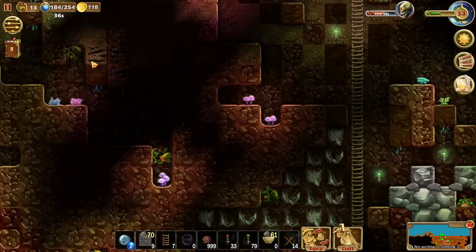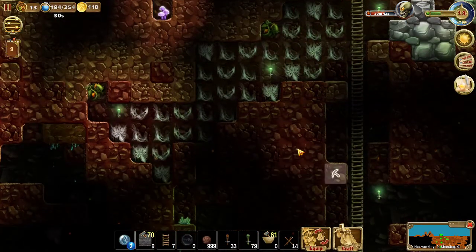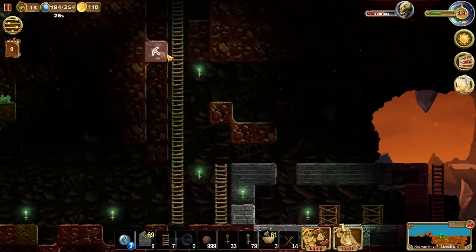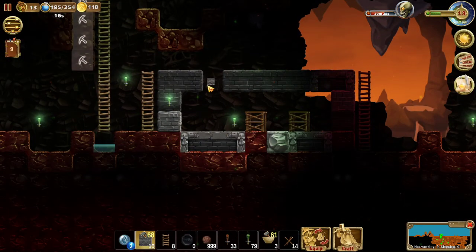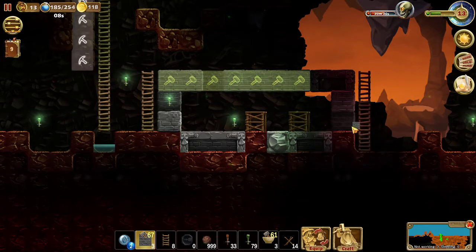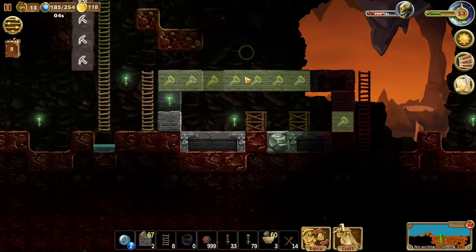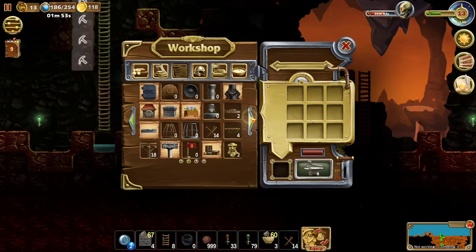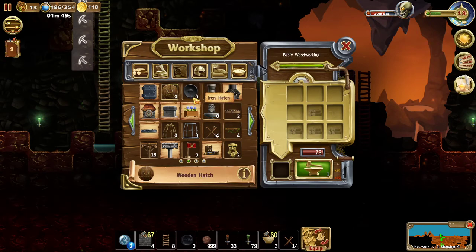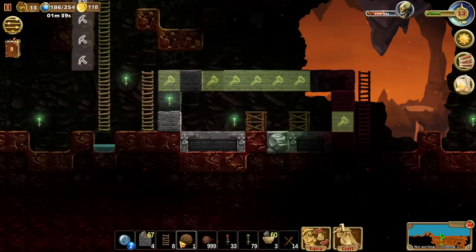I can go through. Let's continue building. Let's leave this place — that one block — and instead let's place a hatch right here. I think a wooden hatch is just fine.